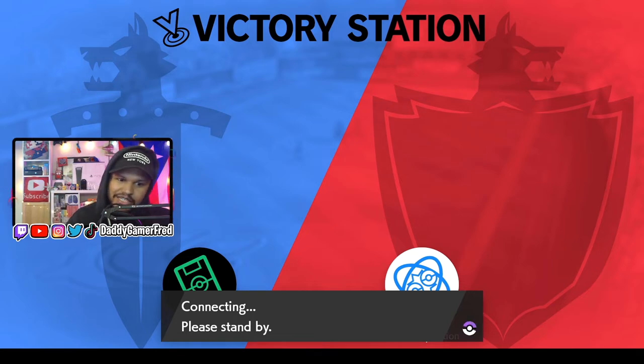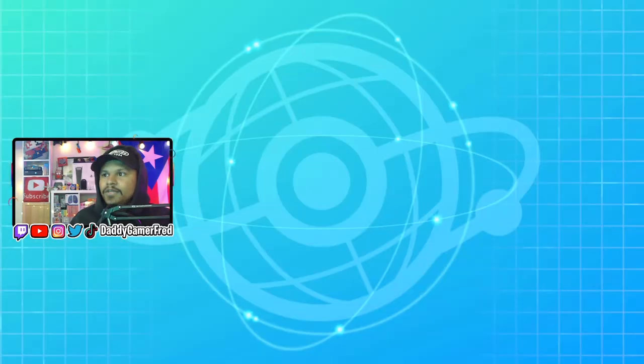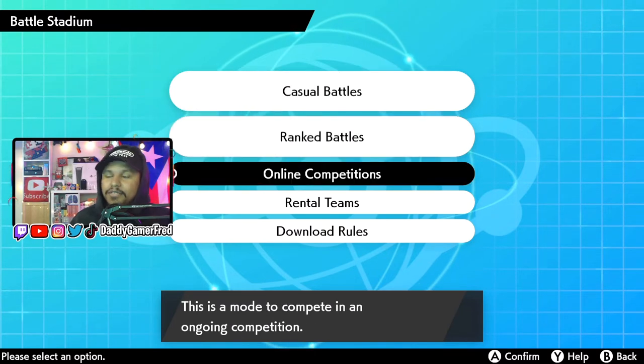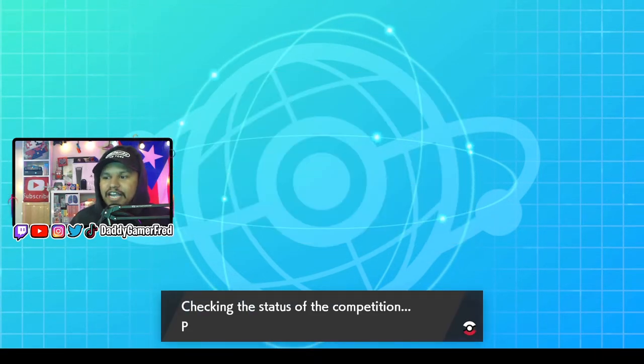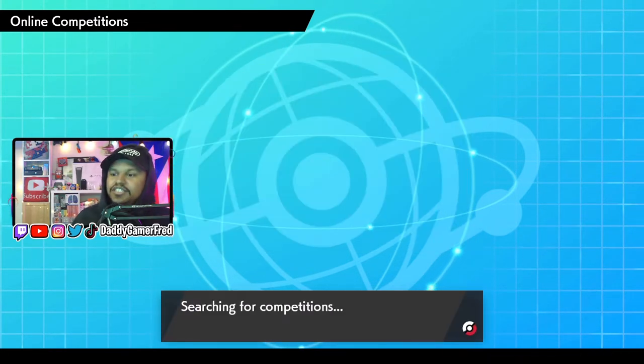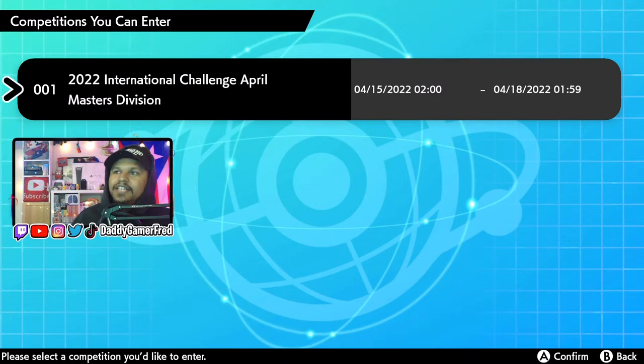Once it loads into Battle Stadium, you need a Wi-Fi connection in order to do this. Once you are connected to the internet, you want to go into where it says online competitions and click that. It's gonna say checking the status of the online competition, and you're gonna see right on top where it says accepting entries in orange.